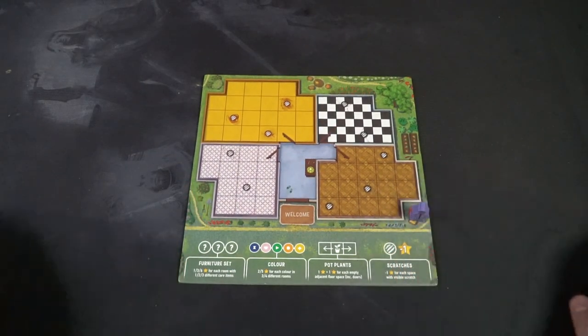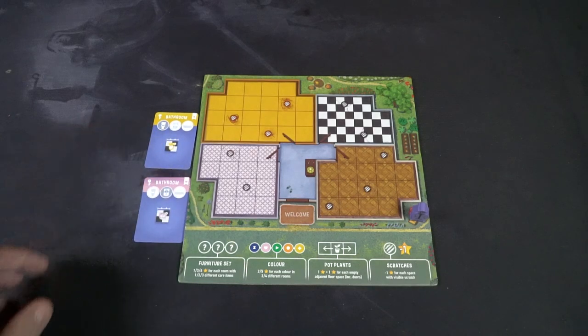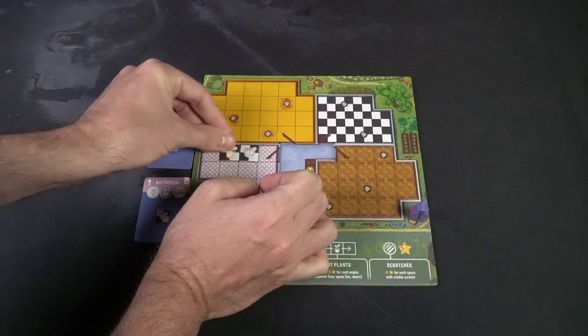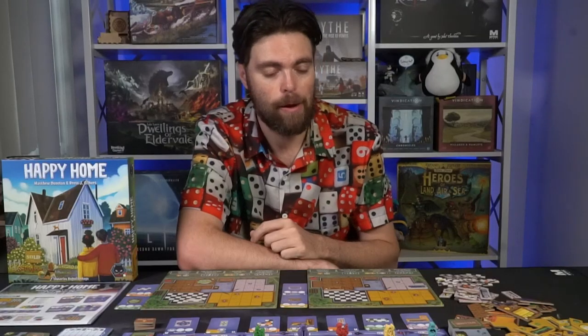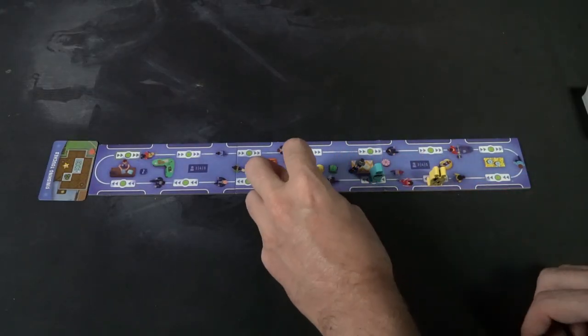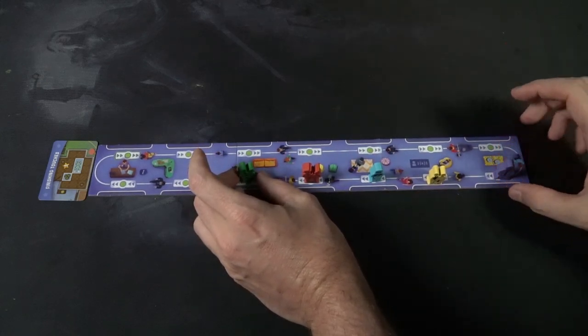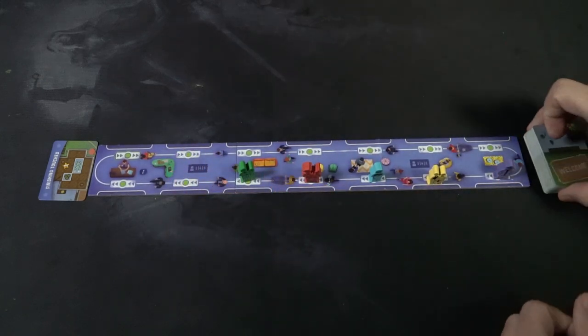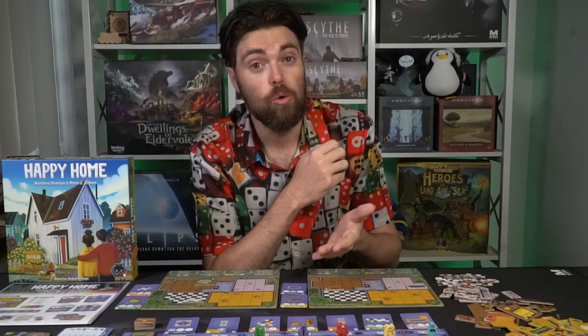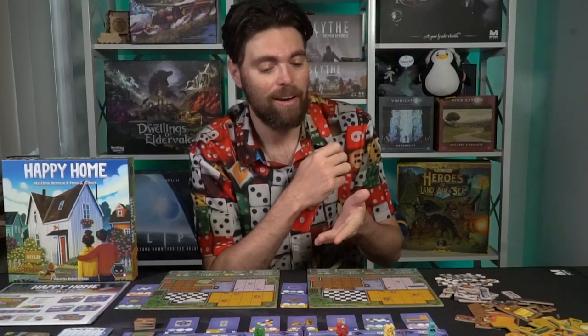In turn order — which you can choose or determine at random, whoever has the happiest home I suppose — the first player starts at the very back end space, with the second, third, fourth, and fifth players placed clockwise. Those starting spaces will have no cards. First, remove the ten cards with the key icons on them and give two to each player. Each player should have a player board and two room cards with the key icon.